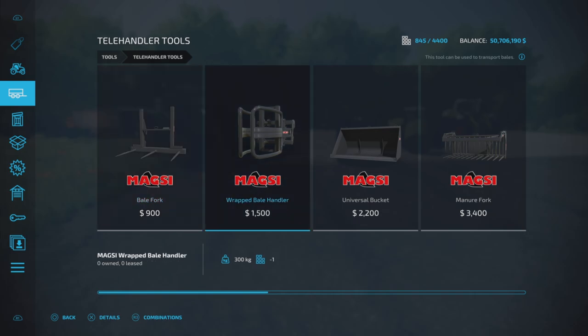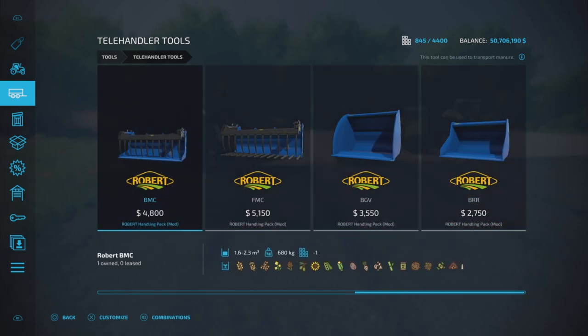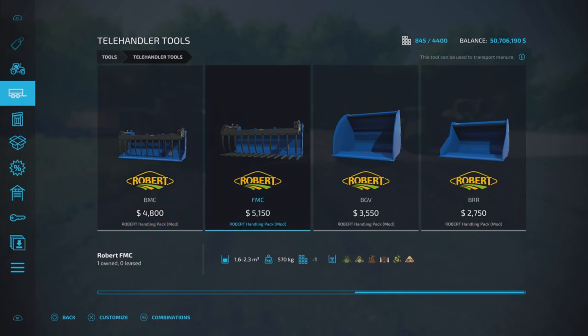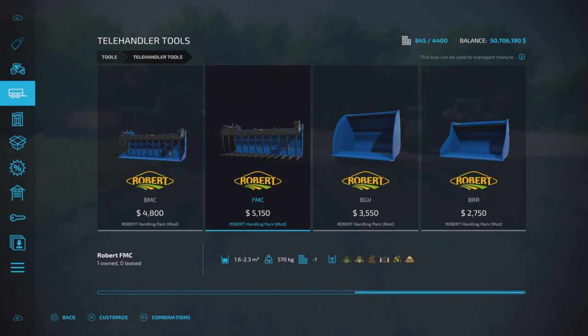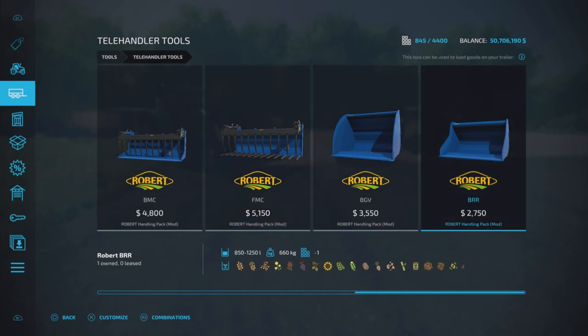Even though they're under Telehandler Tools, we have four items: the BMC, the FMC, the BGV, and the BRR. The two grabbers are up to 2,300 liters capacity. The BMC is a bucket with a grapple on it. The FMC will only pick up grass, hay, manure, silage, chaff, and straw. The two other buckets are multi-product buckets, same as the first one.